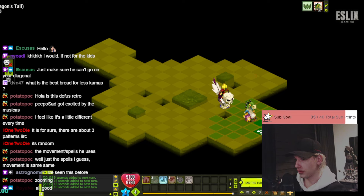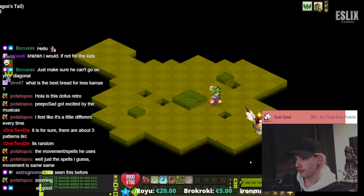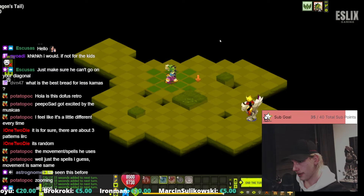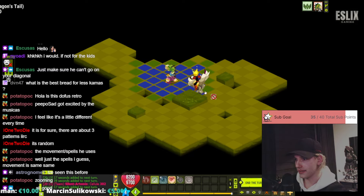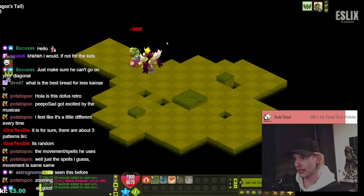He gets MP next turn so what I'm going to do is MP myself now. He's going to end there so I can hit with the agility spell. Please don't tell me he gets MP again — he gets MP two turns in a row, that's stupid. At least he doesn't hit me but it's still stupid.